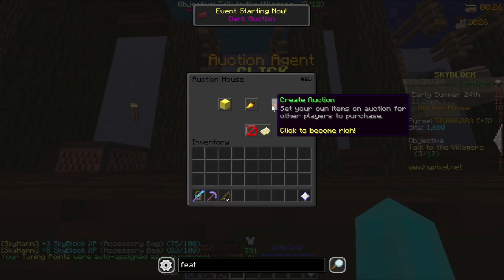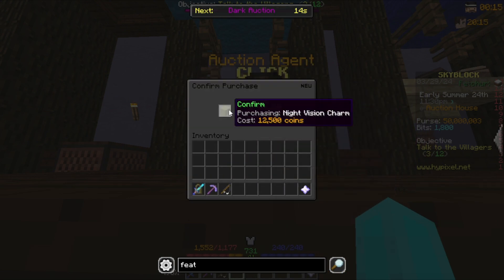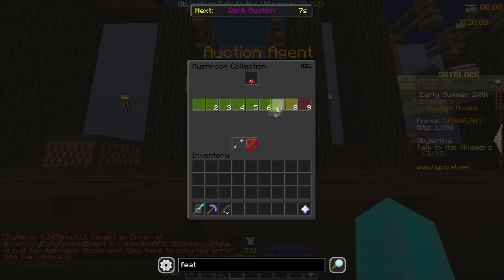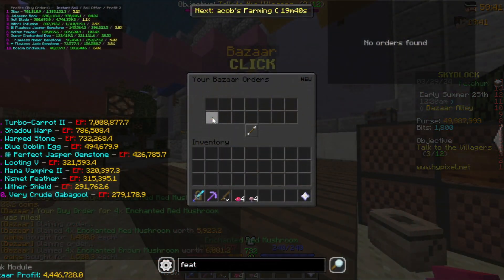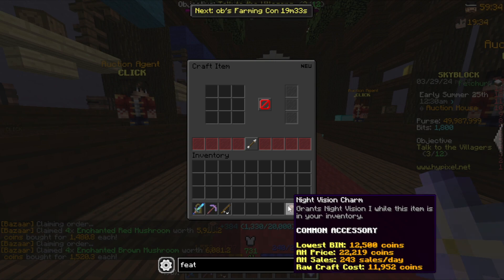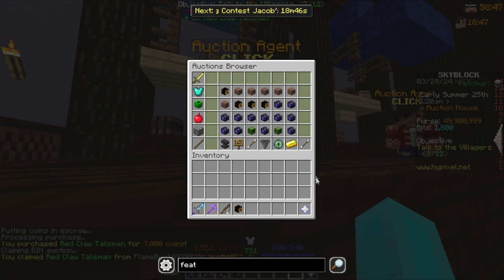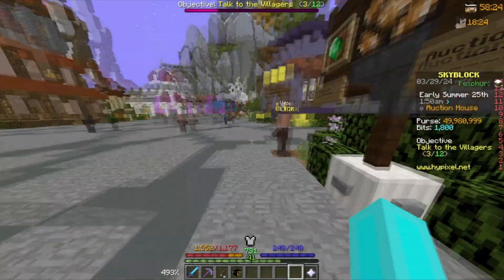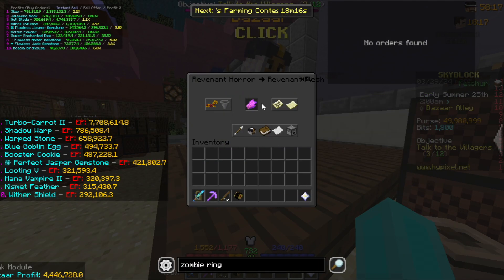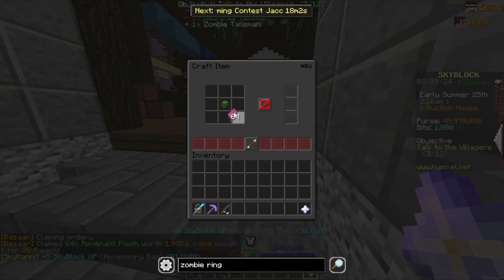Now if we go to accessories we can buy any talisman. I can buy this one but crafting it is cheaper — actually it's almost the same price. We have the night vision charm, and next there's the rotclaw talisman. We can also get the zombie ring by buying 64 revenant flesh. So let's add the red claw talisman, take the zombie talisman, and turn it into a zombie ring.